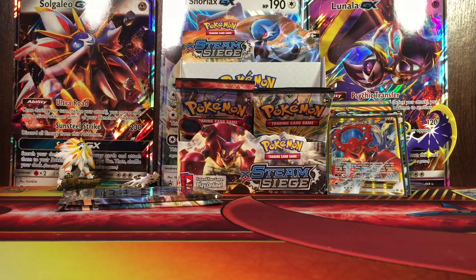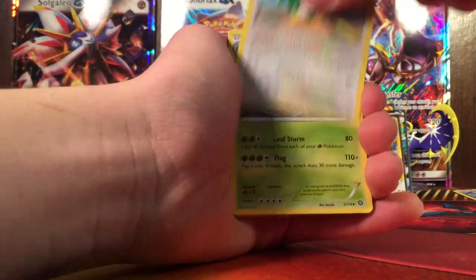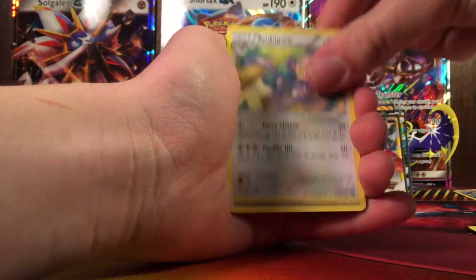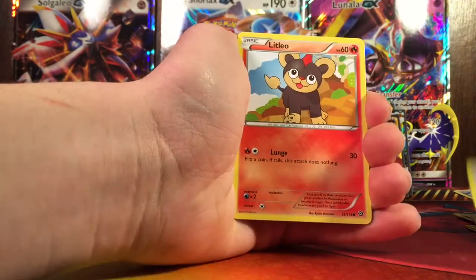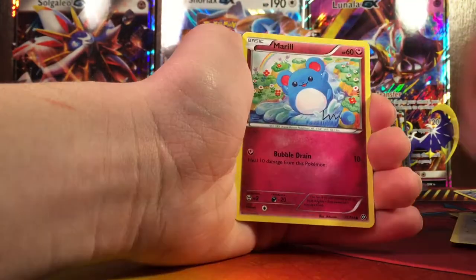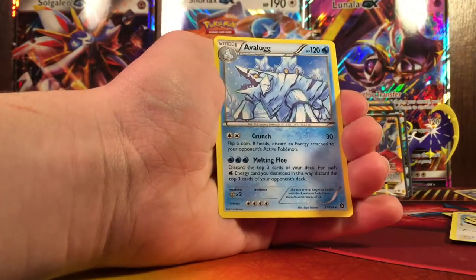Next pack. Hawlucha, Tingrow, Envypom, Pawniard, Fungus, Rufflet, Letlea, Morrill, Reverse Ponytow, and an Avalanche regular rare.